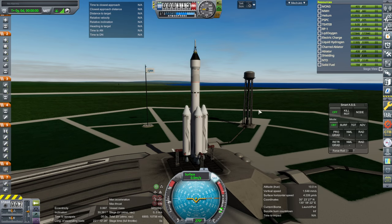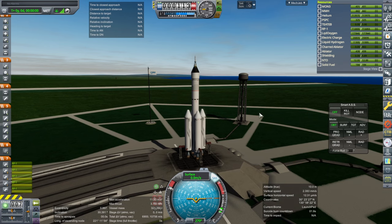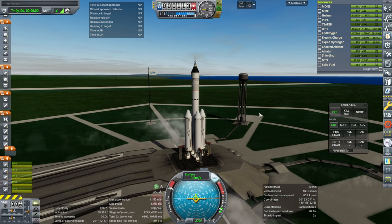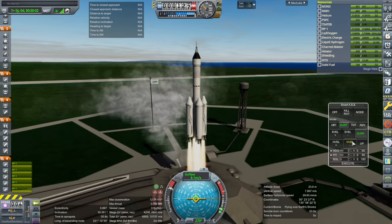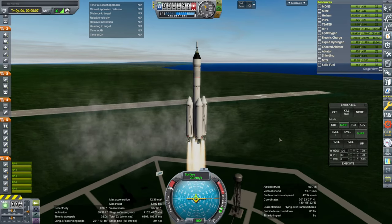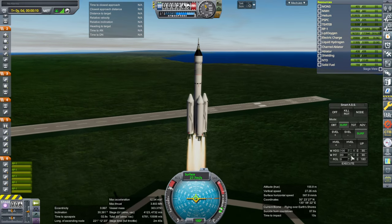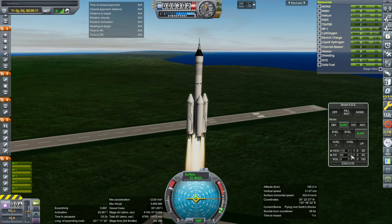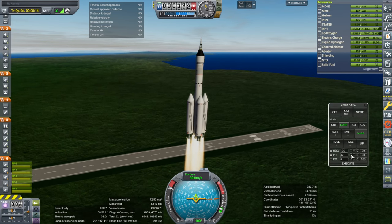SAS on. Throttle up. Ignition. And launch. Here we go — testing our crew capsule. Will the Vegas be a reliable capsule or will it blow up immediately? We shall see.